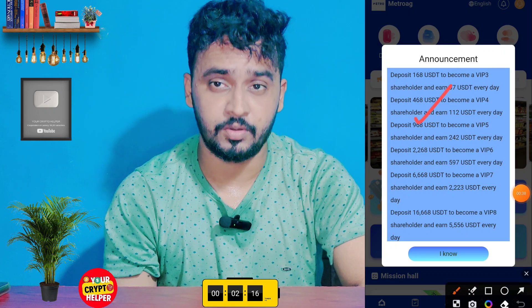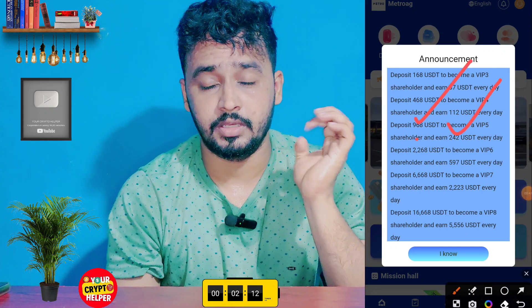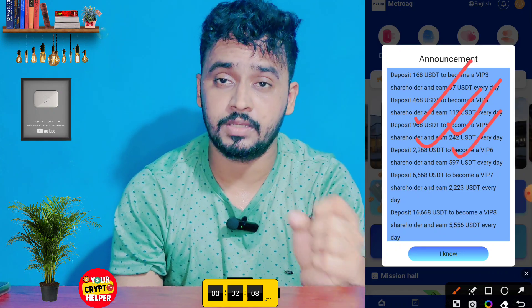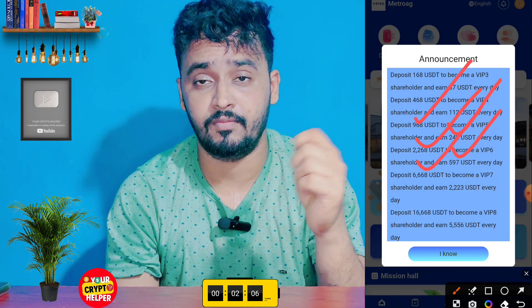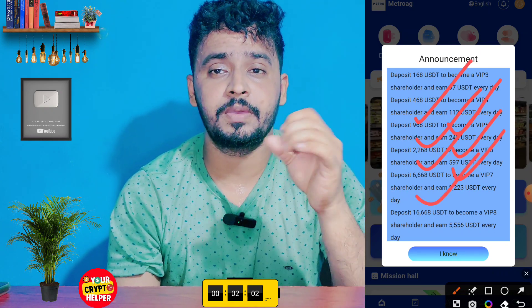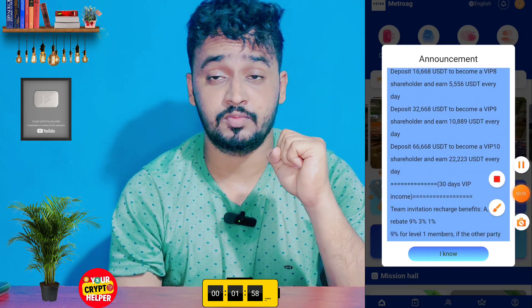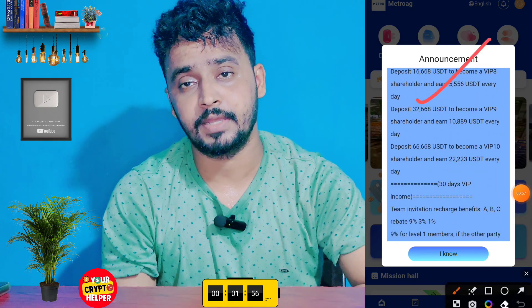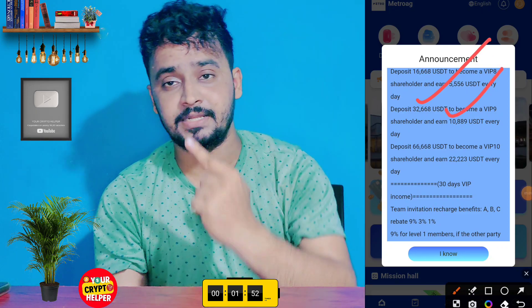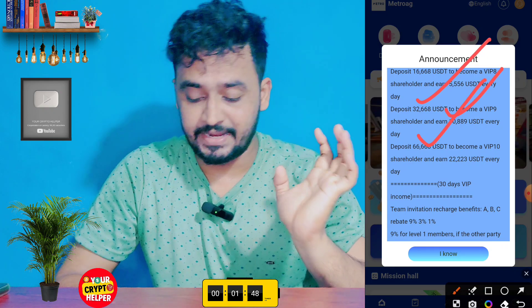If you deposit 968, you will get 242 USDT every day. If you deposit 2,268, you will get 597 USDT every day. If you invest 6,666, you will get 2,223 USDT every day. If you invest 16,668, you will get 3,556 USDT every day. If you invest 32,668, you will get 10,889 USDT every day.